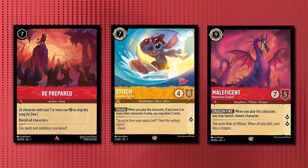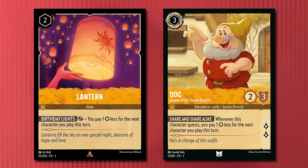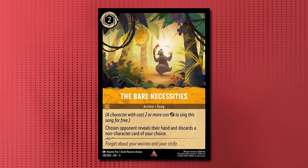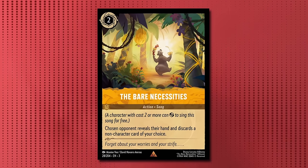A good Red Fassa deck will always need some ramp, and in this list we've opted for Lantern and Doc. What makes Lantern so good in a ruby-heavy meta is that it sticks around after a Be Prepared is played. Along with Mufasa, this is how we counter that removal without needing to run anti-song cards. Compared to most Red Fassa decks, we actually run a lot of removal, which is what makes us so favored into aggro and other midrange lists.